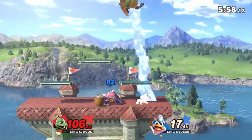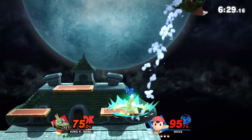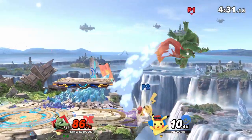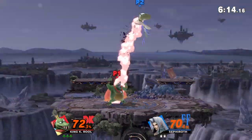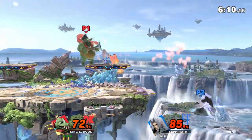The armor alone gives K. Rool a manageable disadvantage state, ranging from out of shield to landing or recovering back to ledge. Alternatively, once you successfully land a hit is when K. Rool must capitalize either with massive damage or, if possible, the entire stock.